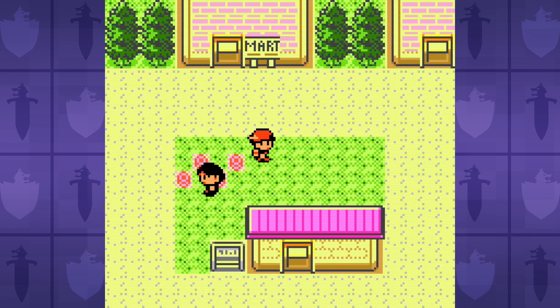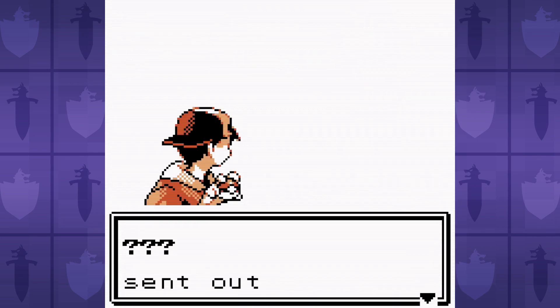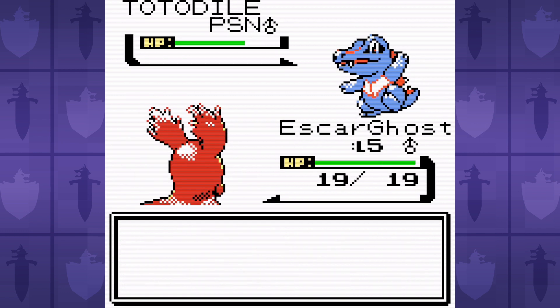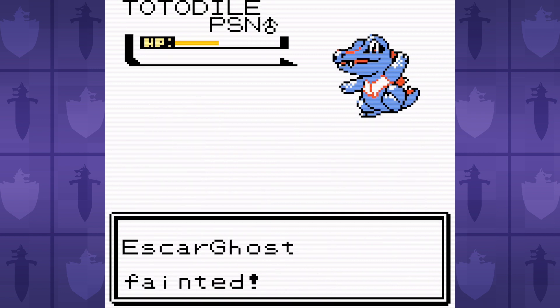Pretty obvious here that the water type starter is going to be the hardest thing for Slugma to handle, especially with our low special defense. Slugma is a red hot spicy snail, so I nicknamed ours Escar Ghost Pepper. I couldn't fit the pepper part in, just like Game Freak couldn't fit Slugma into the Johto region. Slugma starts off with only Smog, a super weak poison type move with only 70% accuracy, which doesn't even make sense because how are you supposed to dodge a cloud?